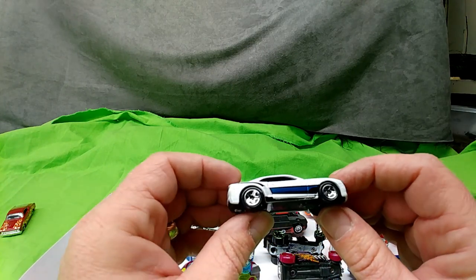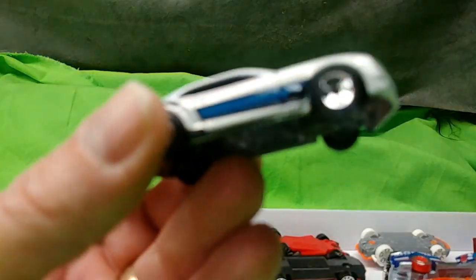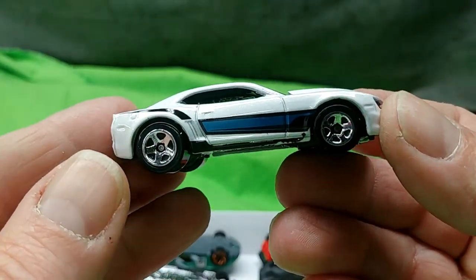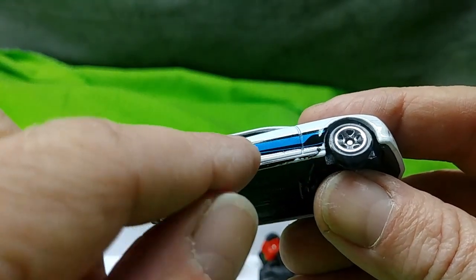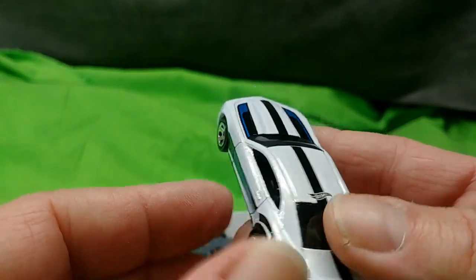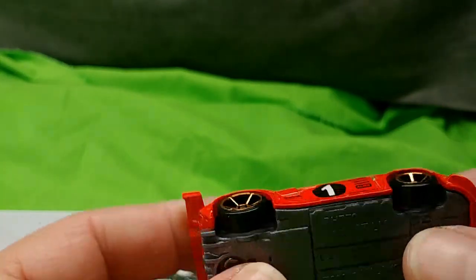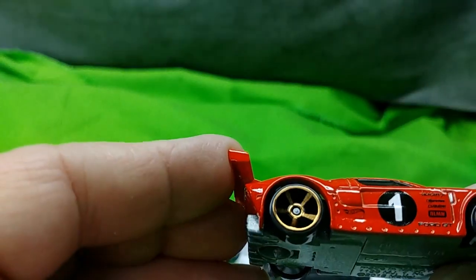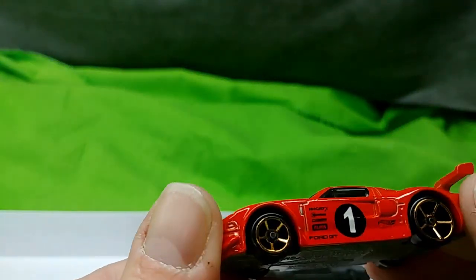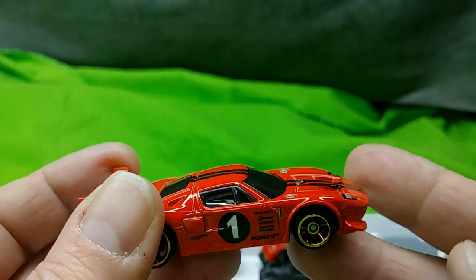This one is a Camaro, done with green windows in a pearl white. Let's get this up close so you can really see the pearl white. There's a nice metallic blue graphic along with some black backdrop, black swooshes over the rear quarters, and a black racing stripe down the back. I'll try this on the track too — all of these are getting tried out on the track. This one feels a little heavy; it's got a die cast body and a plastic base. Doesn't seem to have any super rolling action. Haven't seen this on the pegs yet.